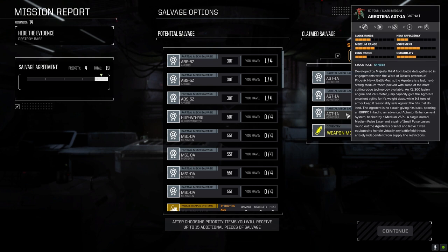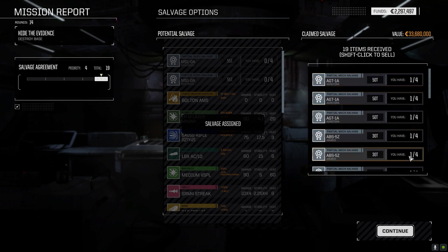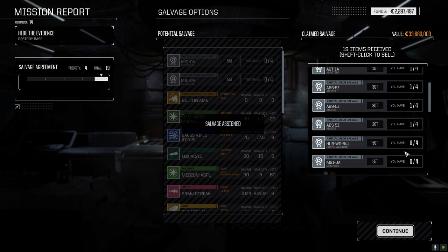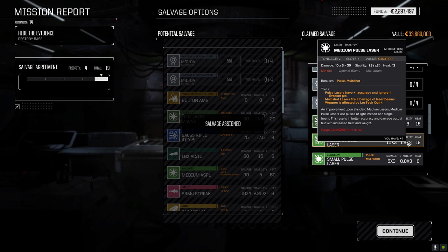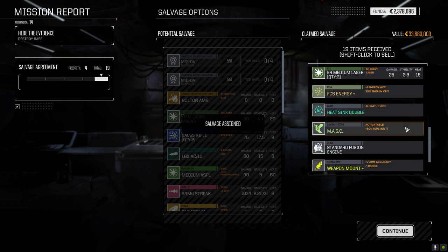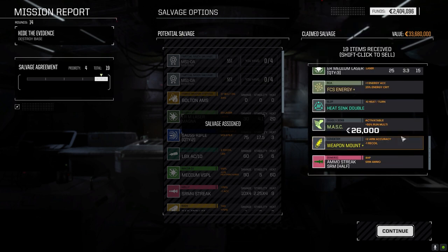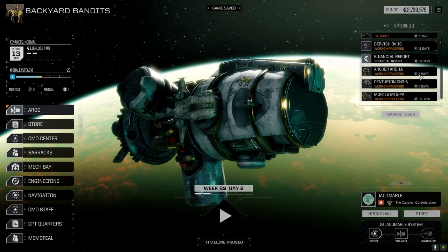Medium VSPL we can sell and scrap. 300 XL engine - let's go this route. We've got Agro Terra parts, Anubis parts - one, two, three - so we can put together an Anubis as well, that's nice. Heron Warrior part one, two, Men Shen parts. Medium ER lasers - let's hold onto those, we don't have medium pulse. Sell the small pulse. Double heat sinks we want to keep. Standard fusion engine can go. Well that turned okay - 67,000. That's my bad, getting lazy.